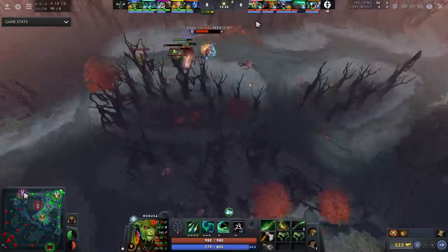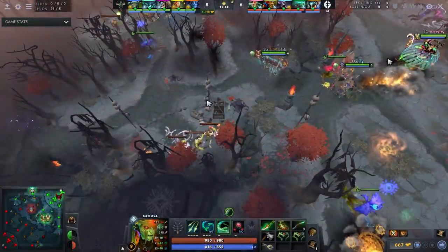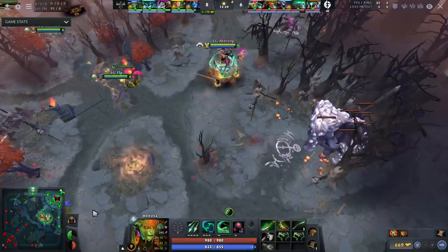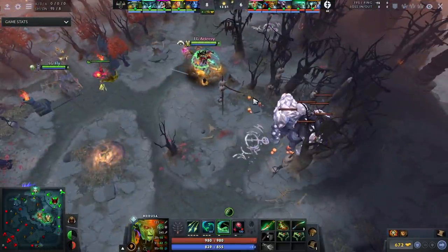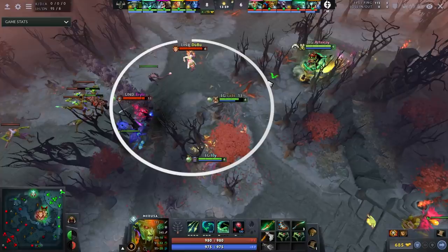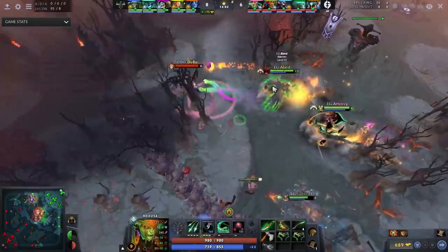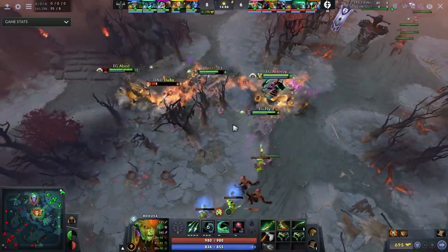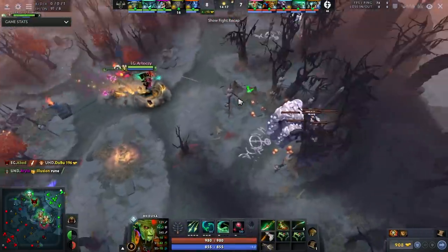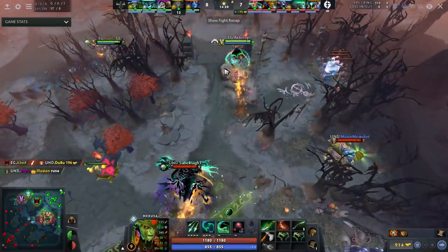The next thing Arteezy does well is defending his towers and only fighting at towers. This entire game he hasn't shown up to teamfights he shouldn't be at. The only times he's fought are when he's being dove under a tower, dove in his jungle, or his team is being dove under their tower. Right here this fight isn't quite under the tower, but it's close enough that there's no chance he dies — it's a very advantageous position. The snake allows him to get a kill on Dubu and he instantly transitions into mid farm. Most players show up to everything — that's not good. Show up to fights under your tower when you're a greedy hero.